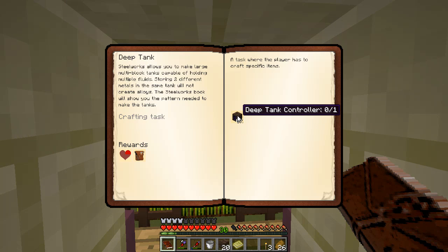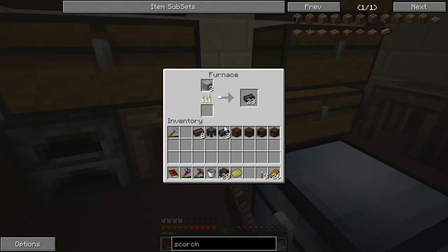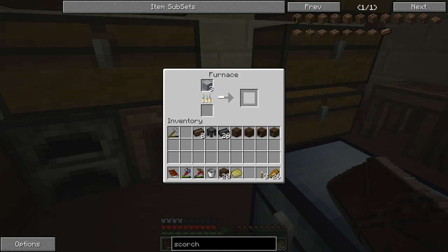When you want to store stuff, you can store it in a deep tank — that's one way to store the molten liquids. Not my preferred method, but just one way.